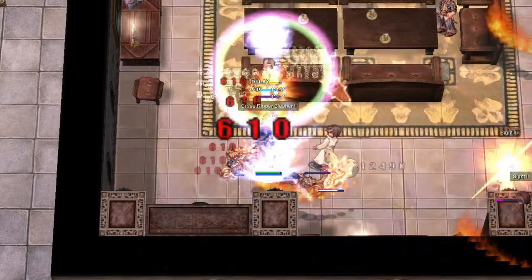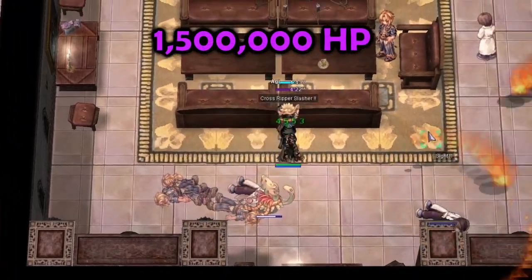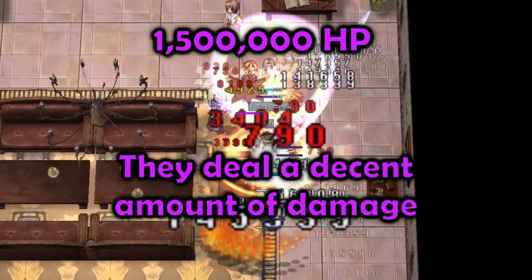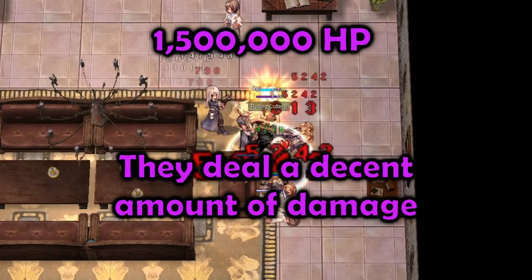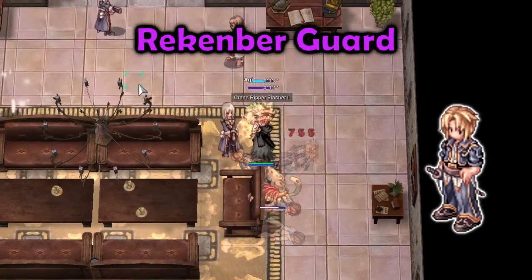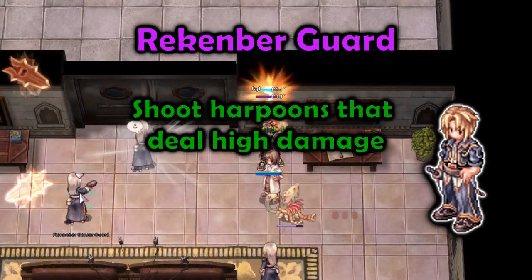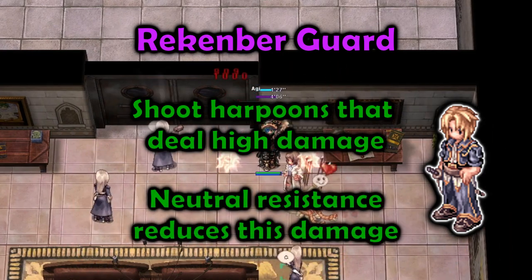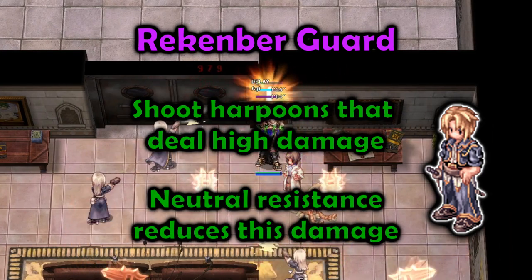The monsters in this instance all have around 1.5 million HP each. They also hit pretty hard, so I would recommend wearing resistances. Wreckenburg Guard will shoot harpoons at you in chasing mode, which hurt a lot. It's best to use neutral resistance to reduce this damage.